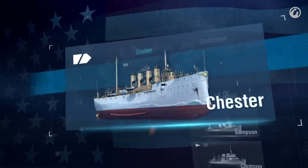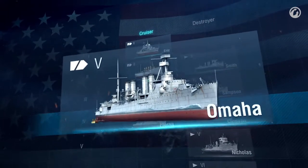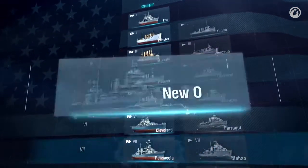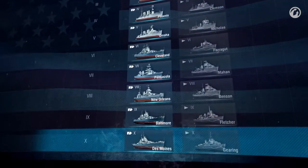U.S. cruisers were fast and well-armed, meaning they could firmly stand against the enemy. But they had to rely on their guns only, because at some point the U.S. Navy decided to stop installing torpedo tubes on cruisers.